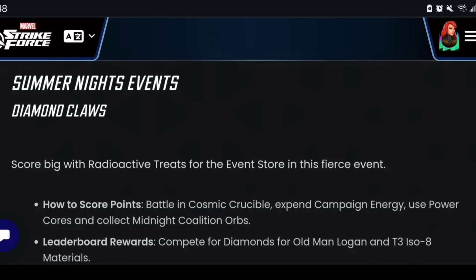Hey, what is going on ladies and gentlemen — my name is Rage and we are back today to break down the Diamond Clause event. This is the event that we have been saving and hoarding campaign energy for, and now it's finally time to unload this starting Monday early on. This is also going to be featuring a leaderboard for Diamond and Old Man Logan, and more importantly the T3 ice weight materials — which are very limited and we don't know how they'll become farmable later on.